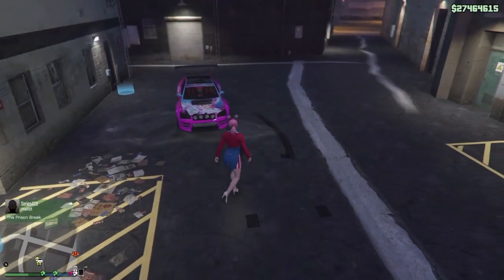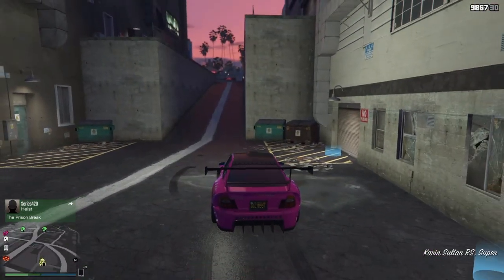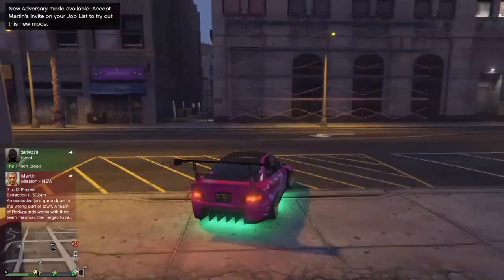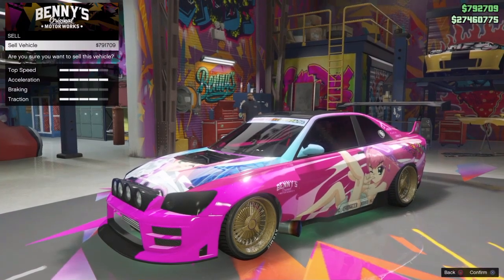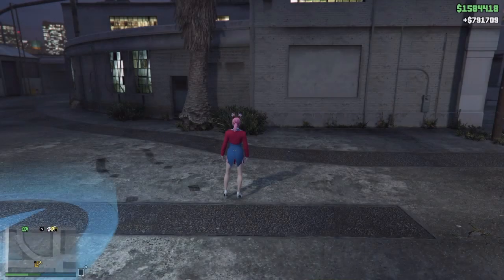Once you change the plate and put the armor on it, just back out. Walk outside, get into your Sultan RS, and drive to Benny's. Once you drive to Benny's, sell the car. If you want to play it safe, call your mechanic and he'll show you that you should have a Sultan RS inside the Kuruma glitch apartment. Go into Benny's, you'll see how much the Sultan RS is worth, then sell it.